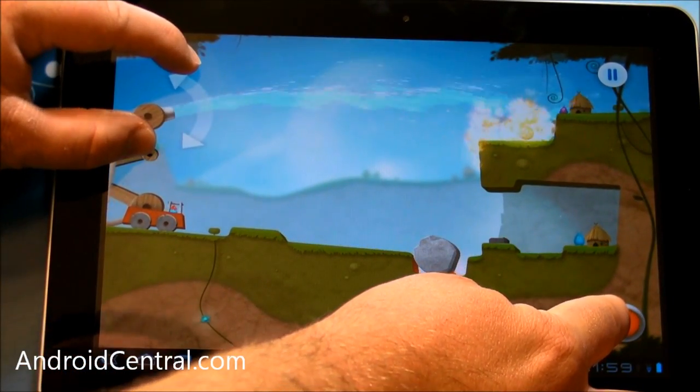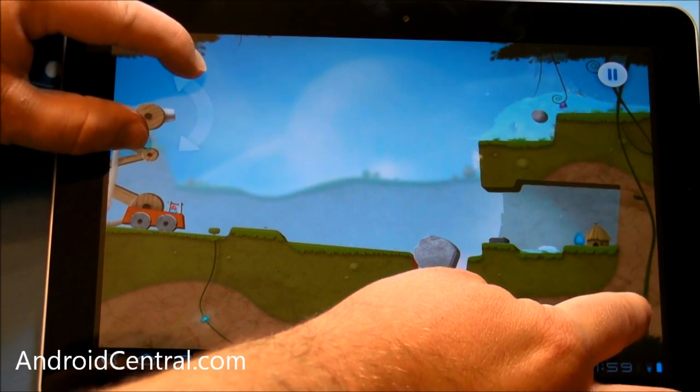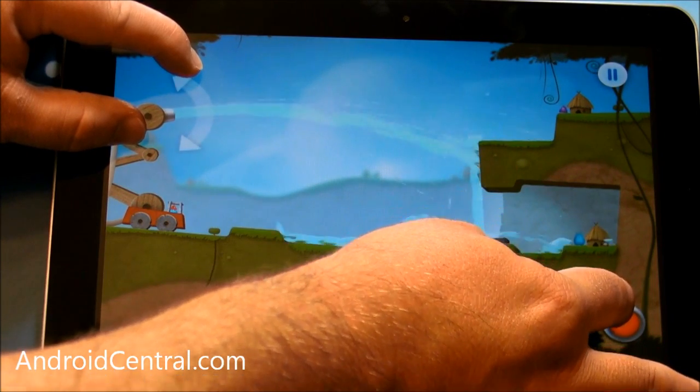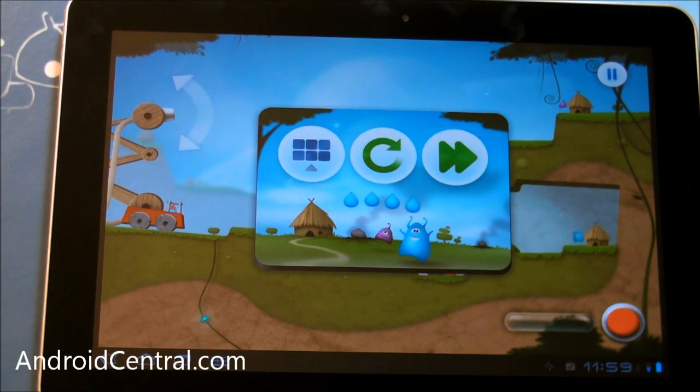Let's come up here and put out this fire — one more little fire right there. That's it, guys. A very quick look at Sprinkle on Android. It is out now, and a little hint: they'll be upgrading it for the Kal-El quad-core devices whenever they're out later this fall. That's it — we'll see you later.